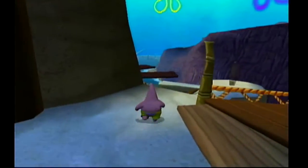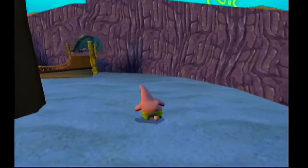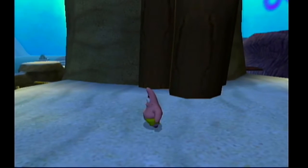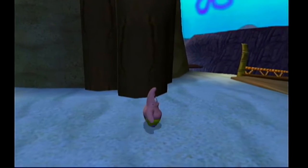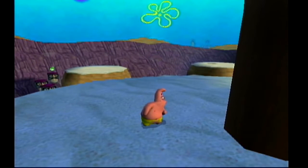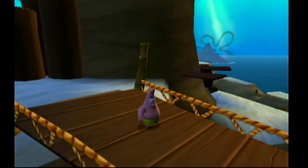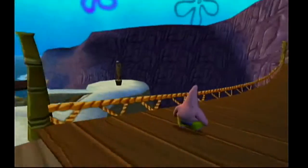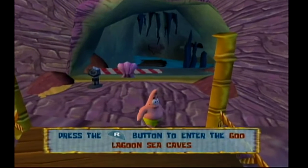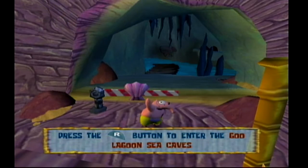What's up everyone? This is AlDestroyer229, and welcome back to Let's Play SpongeBob SquarePants Battle for Bikini Bottom. Last time, we entered Goo Lagoon and started to make our way through the area. We managed to get a few golden spatulas, though we still have no idea how to reach the island where the robot is holding all of the sunbather's sunscreen. In this episode, we are hopefully going to get one step closer to that goal by heading into the Goo Lagoon Sea Caves. So let's go.